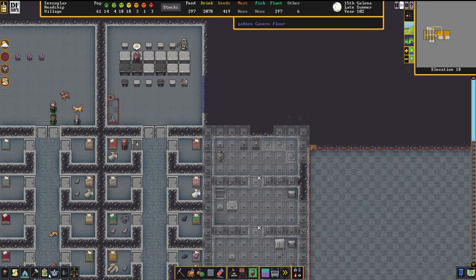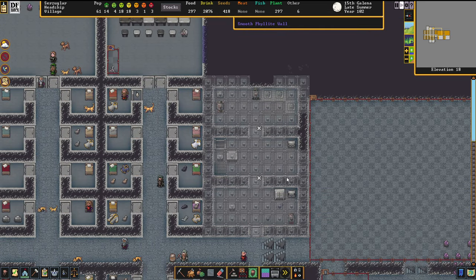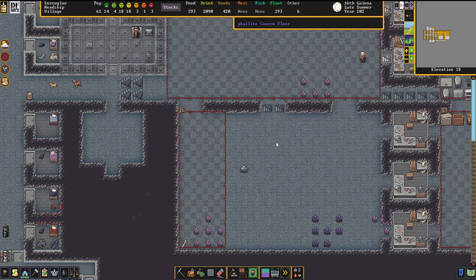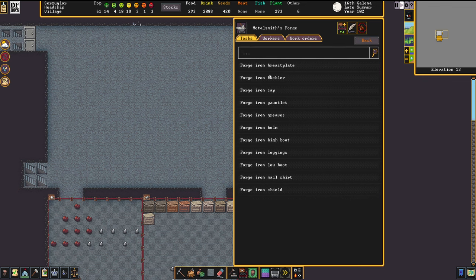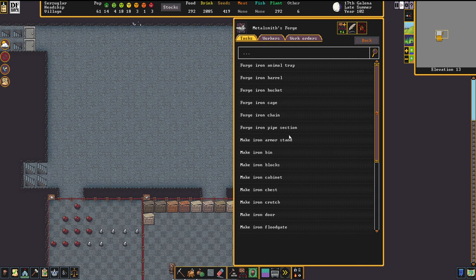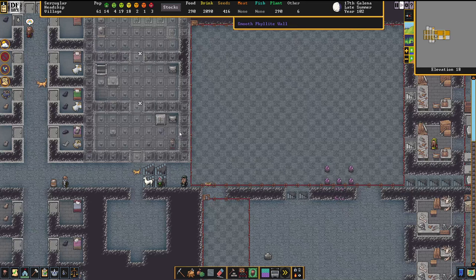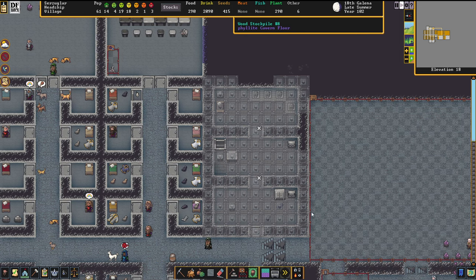You can always ignore these requests for their apartments for however long you want. The only thing that'll happen is they'll grow unhappy. It's basically like a debuff that lingers on them because they don't have the necessary decorum in their apartment, and that makes them unhappy. So if you happen to be unable to get that kind of service together right away, you can definitely stall it.